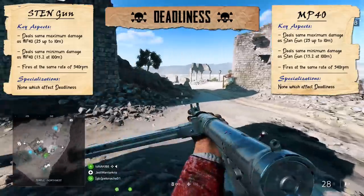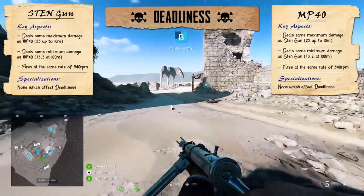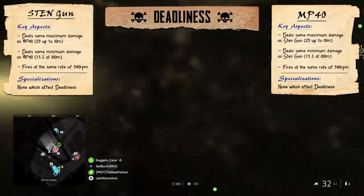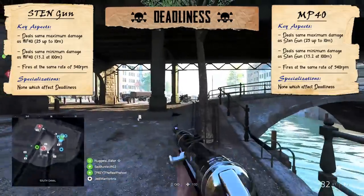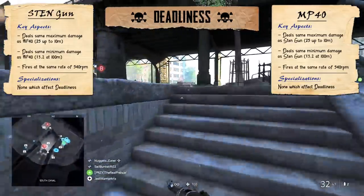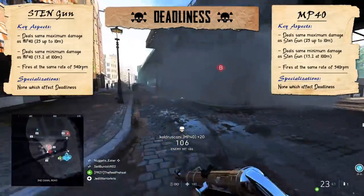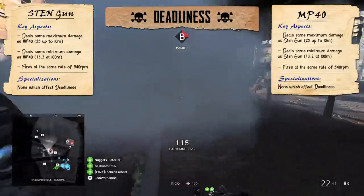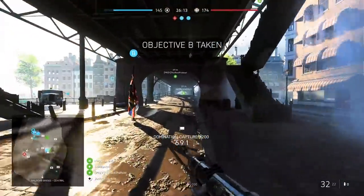Both the MP40 and Sten are on par with each other regarding damage, and because they both fire at the same rate of 540rpm, their kill times are also pretty much going to be the same. 540rpm isn't exactly going to cause your enemies to panic, being one of the slowest fire rates of all the submachine guns, and combined with that measly damage over range, neither the MP40 nor the Sten gun are going to seem particularly impressive when it comes to putting players down quickly. Though if you want to know a little secret, the Sten gun actually kills a few milliseconds quicker due to the fact that it's got a slightly faster bullet speed — not enough to make any noticeable difference whatsoever in general play, but a bit of trivia nevertheless.